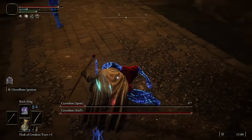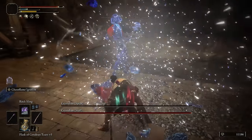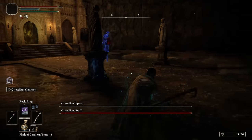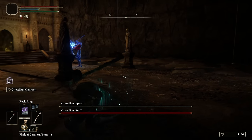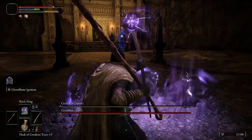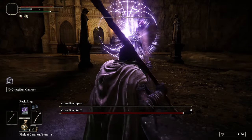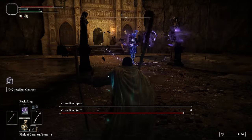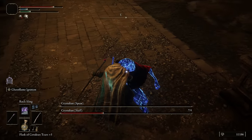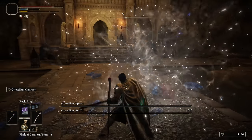Immediately run up and hit a Critical, then follow that up with a Charged R2 attack. If you do it correctly, you'll have the first one dead before the second one even realizes what's going on. Roll away, create distance again, drink a Flask of Cerulean Tears, and just repeat the same process — keep your distance, cast 3 Rot Slings, then follow up with a Critical and a Charged R2. If you're new to the game, the stance breaking part is very important with this boss because these bosses take 90% less damage from everything until their stance is broken. At which point you'll do regular damage, and with a plus 9 Death's Poker, that damage is extraordinary.